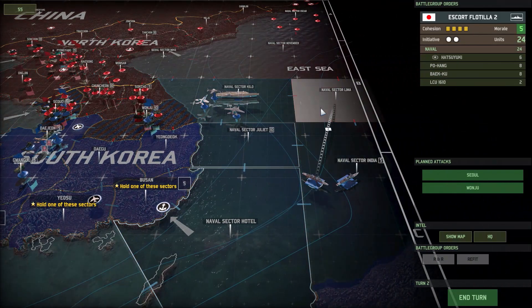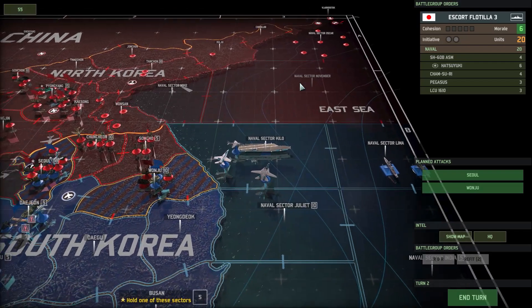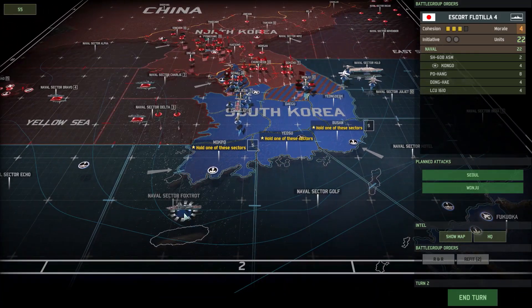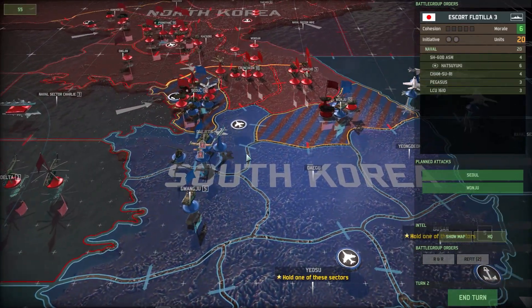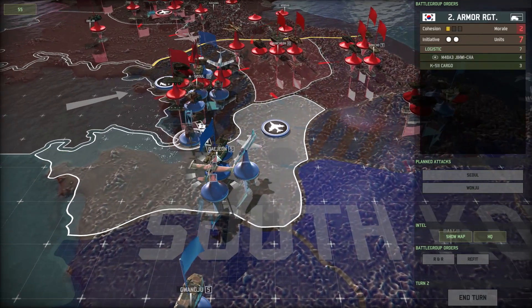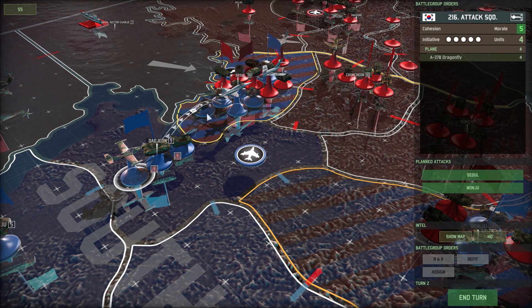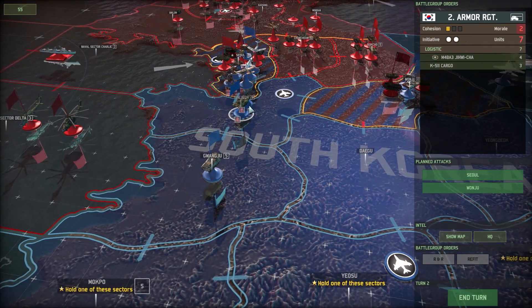Let's make some moves first with our navy. I want to move up to naval sector Lima just to make a wall against any enemy forces that may advance via naval sector November. Make sure they're blocked at both Kilo and Lima. We did make our naval sector Foxtrot move as well. Now it's time to complete our moves first — I want to move our helicopter forces into Seoul. We're pretty much going to call in everything. We have a 207 fighter squadron and the 216 attack squadron. These other two forces are still panicked from the previous failed defense.